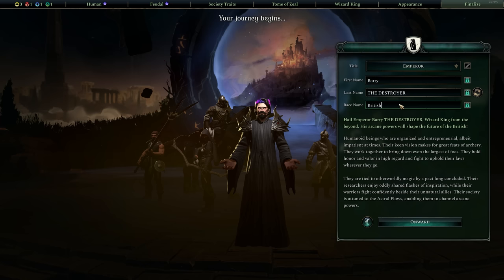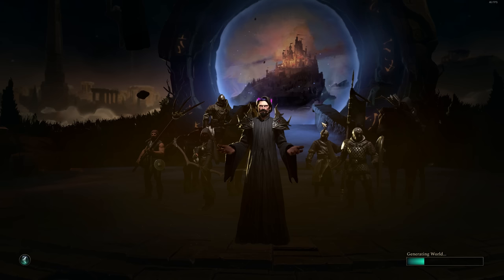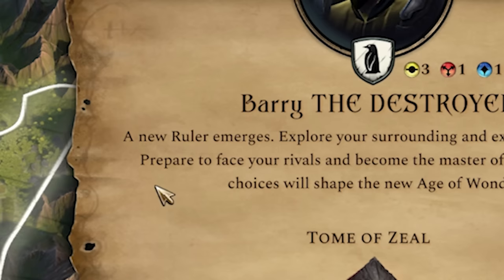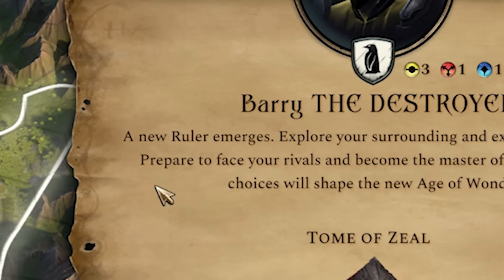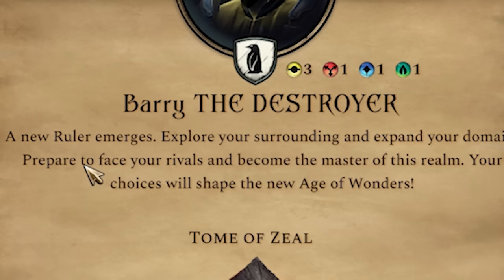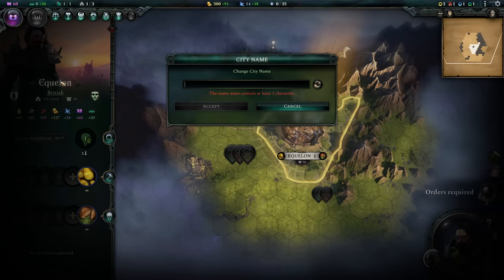Our race is going to be the lovely British. The British will make up the bulk of our fighting force, and consequently they will embody all of the many important critical assets of Britishness, like just stealing stuff, razing stuff to the ground, and just destroying many ancient wonders of the world. Welcome, Barry the Destroyer — a new ruler emerges. Explore your surrounding and expand your domain. Prepare to face your rivals and become the master of this realm.